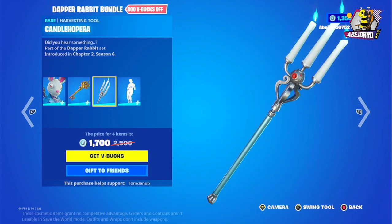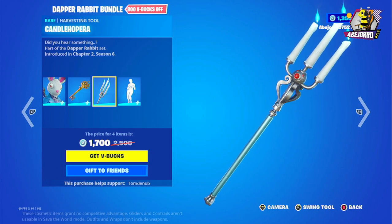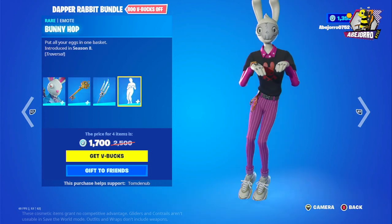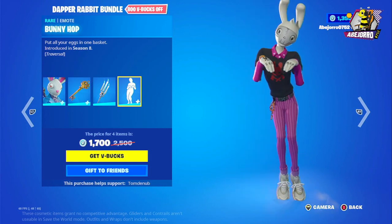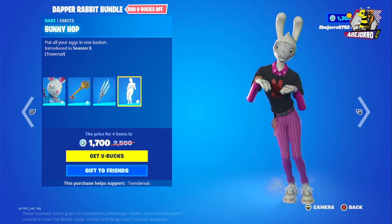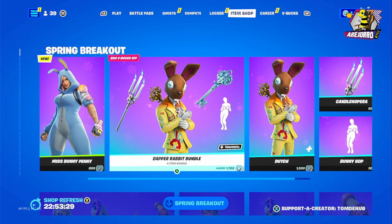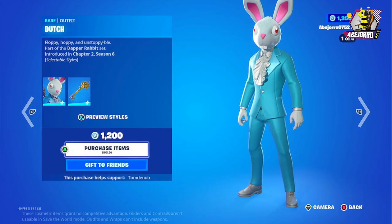If you've seen the movie, this is the Candle Opera. And this is the harvesting tool. This is the Bunny Hop emote. The price for this bundle is 1,700 V-Bucks. Separately, the dodge price is 1,200 V-Bucks.